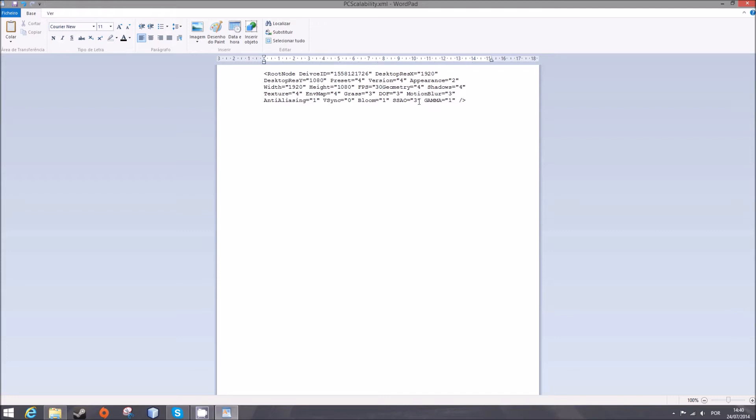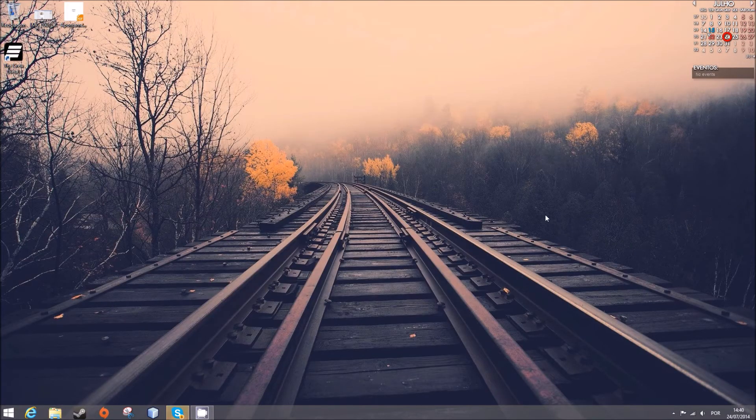You're gonna find a value named FPS equals 30 and VSYNC equals 1. You need to put VSYNC at 0 and FPS at 60. If you put 112 FPS, you'll still get 60 because the game is completely locked at a maximum of 60.